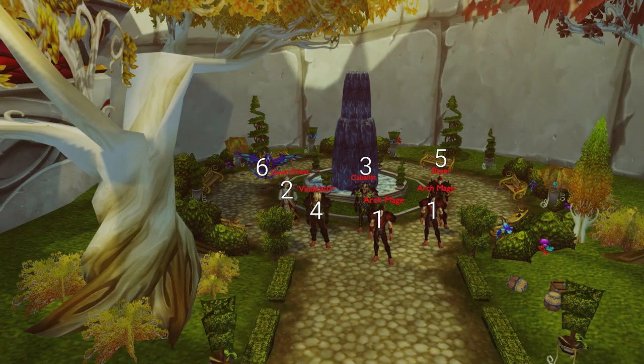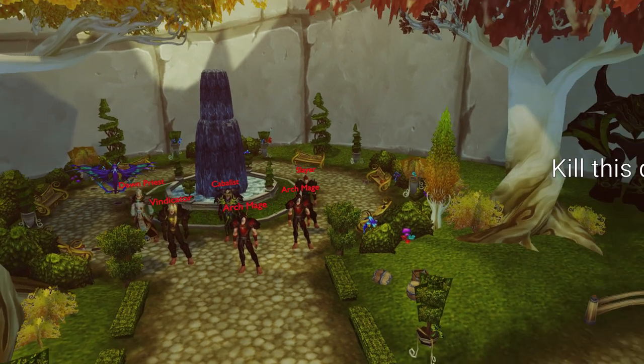Another Scout pack — you know what to do. Then CC two Mages, kill Cabalus, Dawn Priest, Vindicator, Slayer, then Dragonhawk. Kill the robot in the corner.